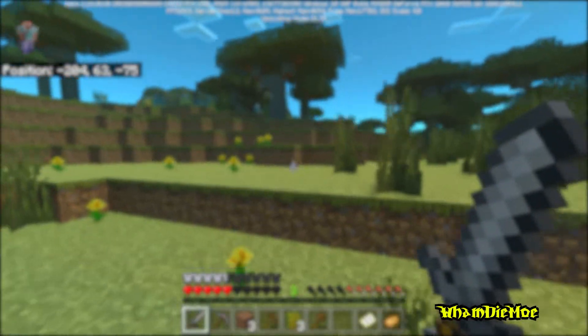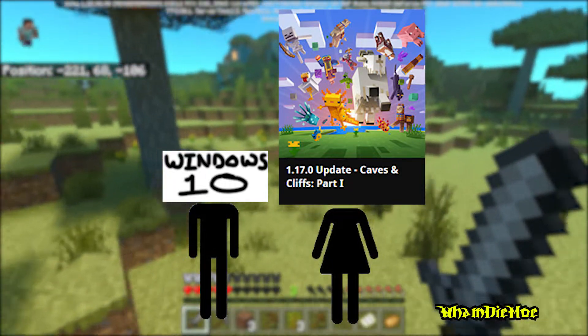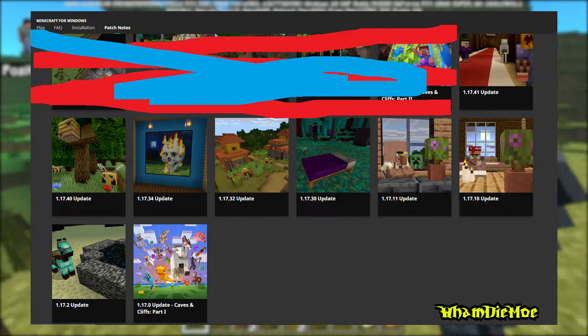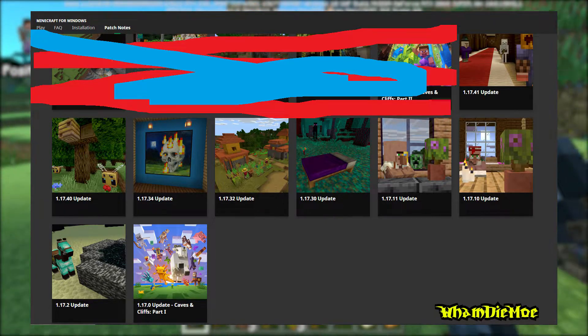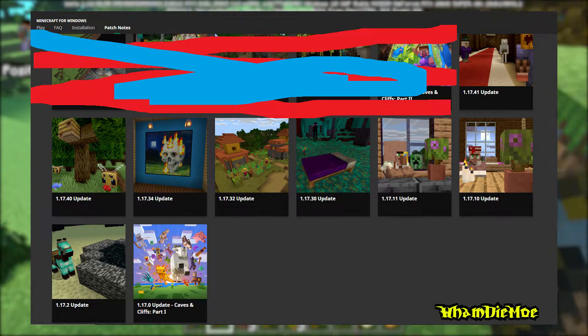then the problem is that Windows 10 is your dad and Minecraft is your mom and they're having a divorce, which is inevitable. Any Minecraft version after it updated to 1.17.0, that is Caves and Cliffs Part 1, has its ray tracing not working with an older version of Windows 10.